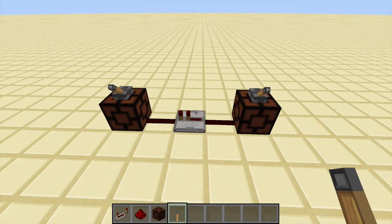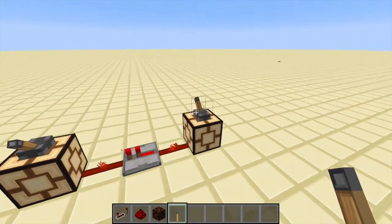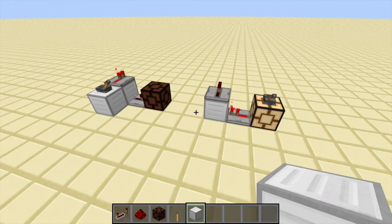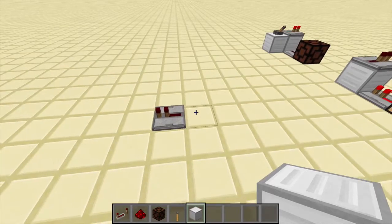The repeater only transfers power in one direction. That means if you give input to the back it will output it to the front, but if you give input at the front it won't pass through the repeater. The repeater can't give output or get output from the block it's standing on — the only places from where the repeater can get input or output are these blocks.